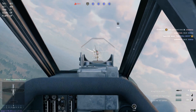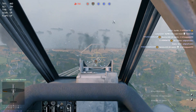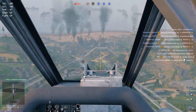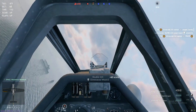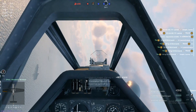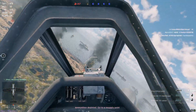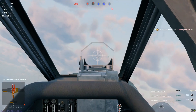Is it worth it? In my opinion, yes. When it comes to premium aircraft in Enlisted, this Focke-Wulf 190D9 - pretty much known as the Dora - is actually very, very good. A lot of the premium aircraft in Enlisted are generally bad. There are very few that stand out as actually pretty good, and this is one of them. The Focke-Wulf 190D9, the Dora, is actually a very, very good aircraft.